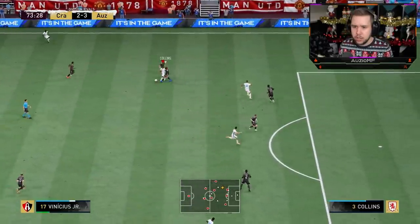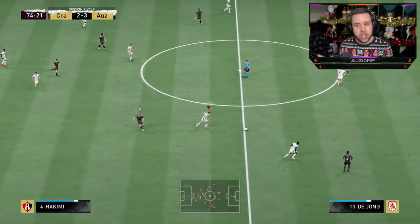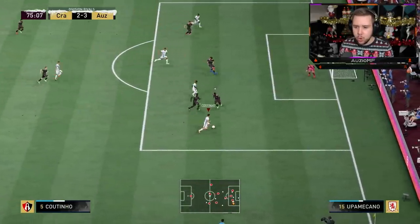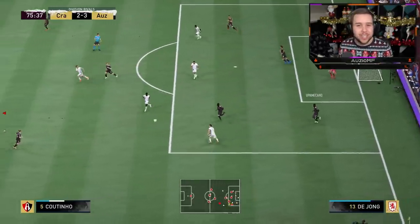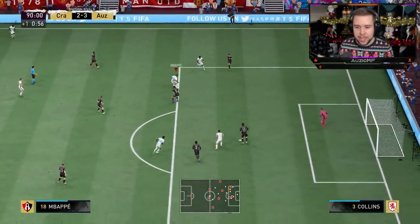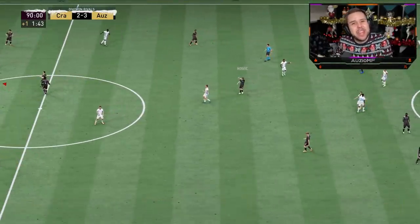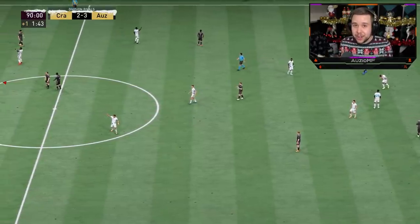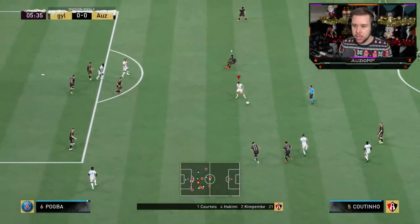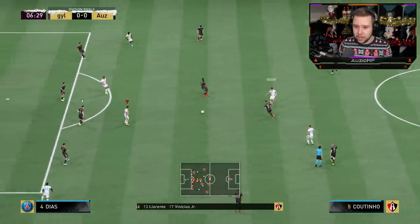Going for an early cutback — Coutinho not giving the option this time, but you can see how aggressive he is near the box. He makes the run, sees the gap. Playing it to Llorente, and Coutinho dropping deep to give a nice passing option. Tried to ball roll scoop around the player but it doesn't work out. Green-timed finesse shot hits the crossbar. Mbappe follows up for the finish. Playing a ball to the other side — Coutinho does well.